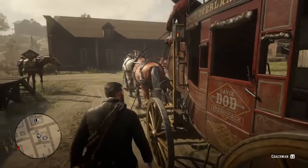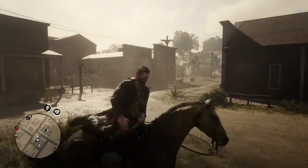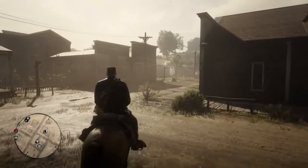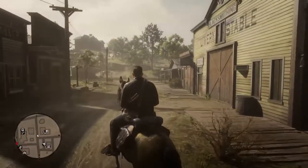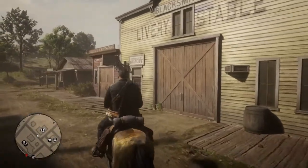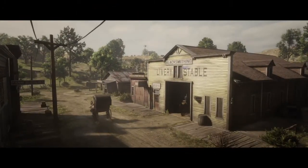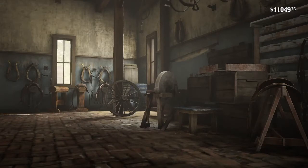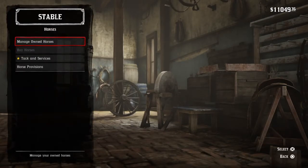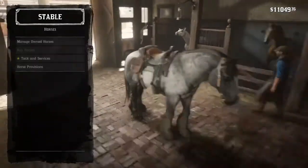We are now in Blackwater and we're going to go to the stables because there's one Arabian that's better than both the black and white Arabian, and I think it's like a rose gray bay Arabian or something like that. We'll go in the livery stable and see — I'm pretty sure I've had it before but I think I sold it just for money because I needed to pay off bounties.